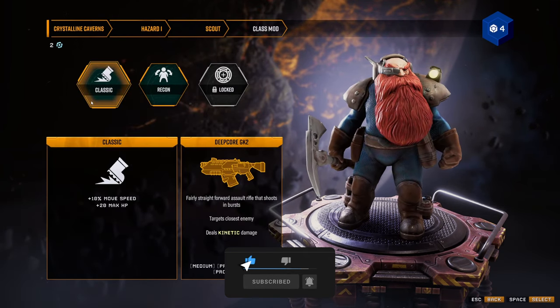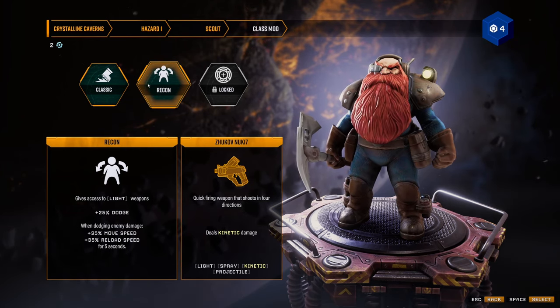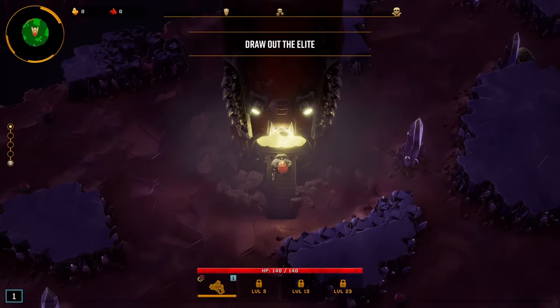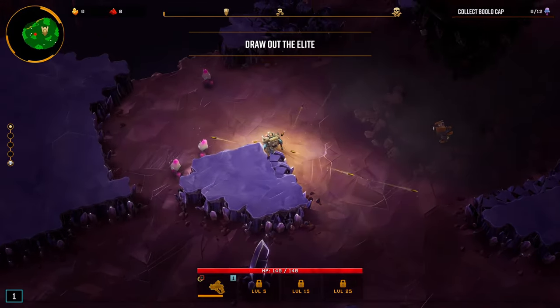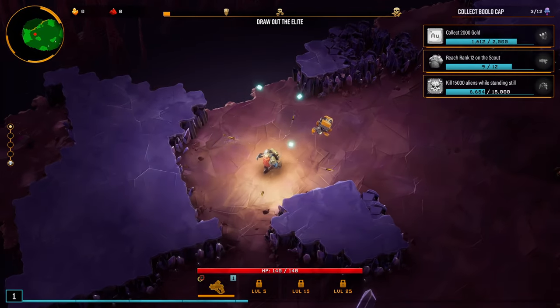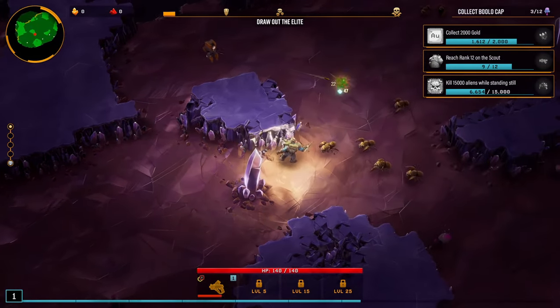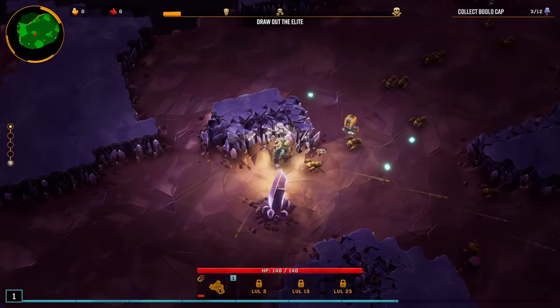Let's go through the scout and obviously we have a recon now as well. He starts with the Zhukov which is the one that shoots in the four directions. We're going to try him and see what it's like. I do need to unlock a second weapon pretty much ASAP because the gun on this is not great.